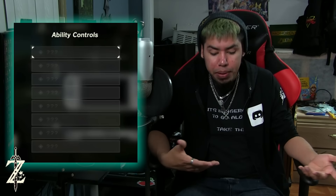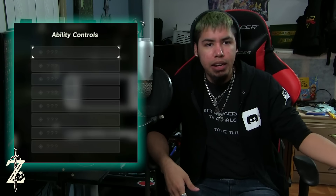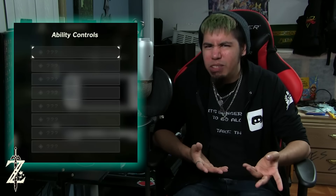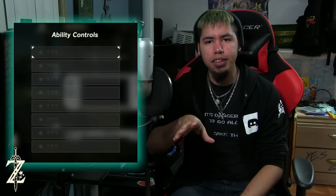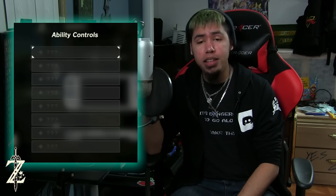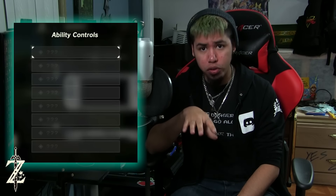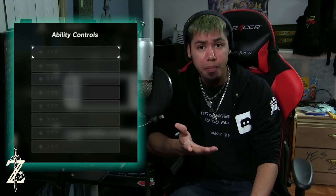It could be runes, but at the same time we can get runes and have runes from the beginning in the demos and stuff. So why would they be marked as a question mark? Nintendo, what are you trying to do? Also, most if not all Nintendo Switch games have the ability of button mapping, so you can actually shift around the controls of Breath of the Wild — you can button map and stuff.